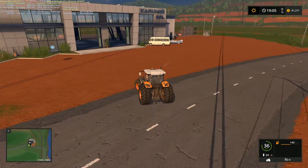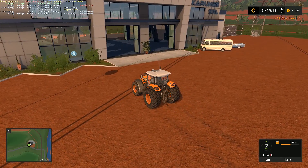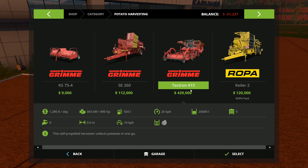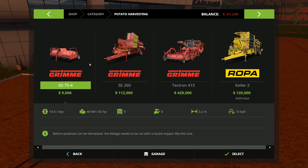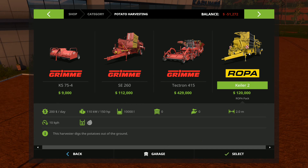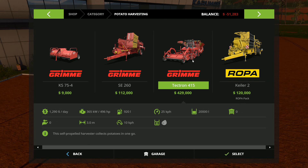Somebody said a while ago that with the Roper DLC potato harvester they do actually cut the tops on the ground, similar to the Tectron. This one here doesn't cut the tops — you need to use that one. This one says as a note that a haulm topper is needed prior to using this machine. But with this one it should cut the tops off the potatoes as well, in theory — we'll soon find out.